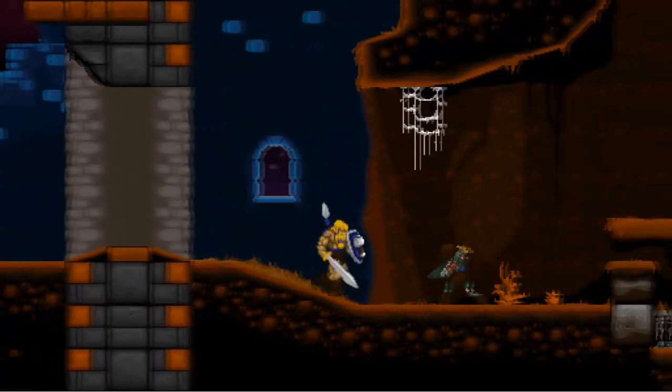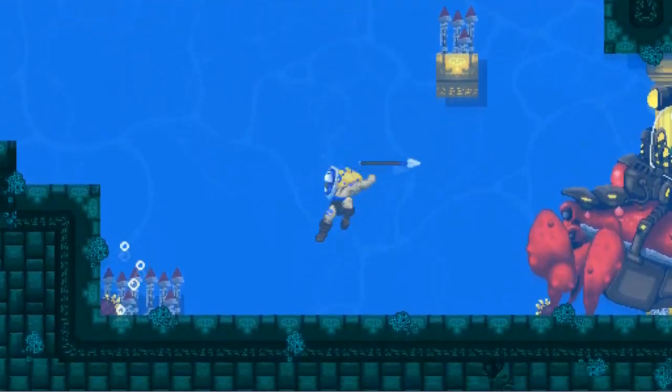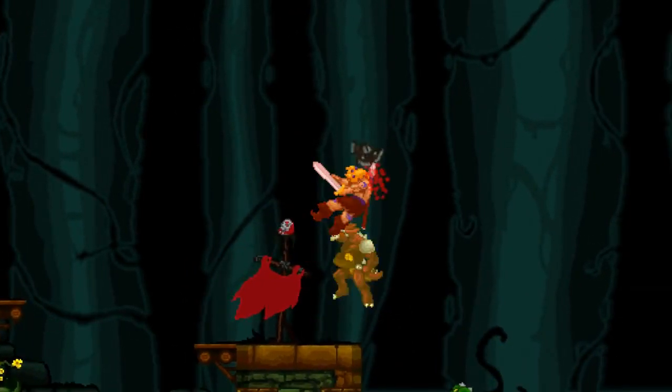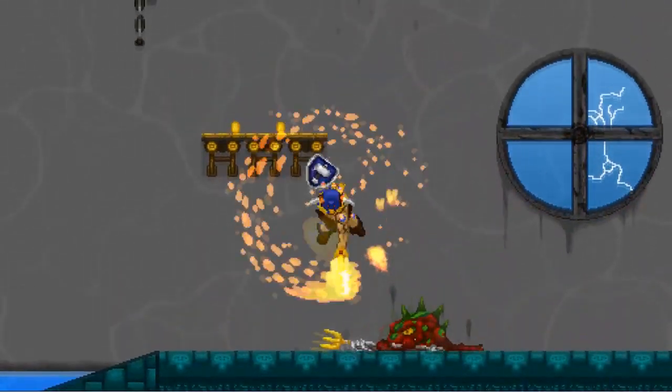Make no mistake though, it's still mostly walk to the right and kill stuff. The levels are very long, and you get just one checkpoint in the middle of each. The hook in Volgar the Viking is the difficulty, and just like Super Ghouls and Ghosts, the graphics and sound are so well done that you want to keep going despite the difficulty — just so you can see the next challenge. And once you get there, you die immediately, but still.